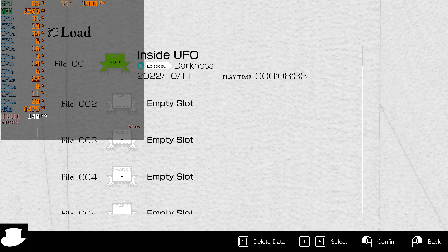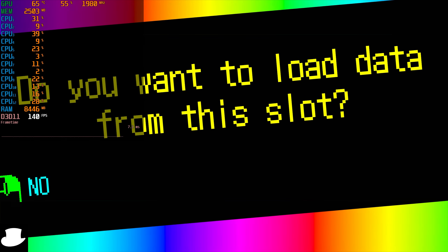In the load screen, we have 54% GPU usage, 30% on core one, around 38–39 on the next, and around 19–20 all the way down the rest of the cores, 8 gigs of RAM being used, and we are sitting at 140 FPS.